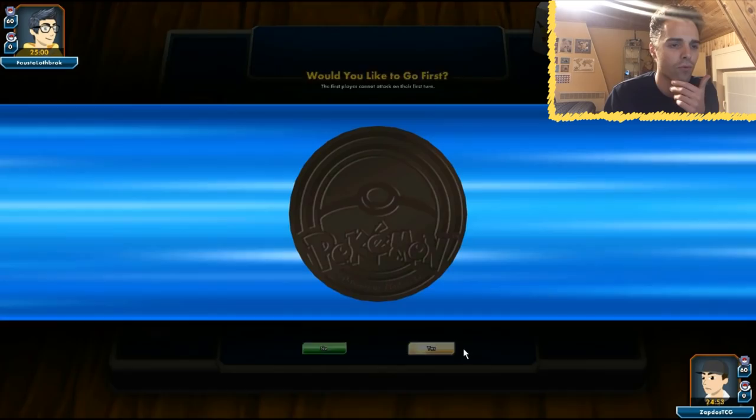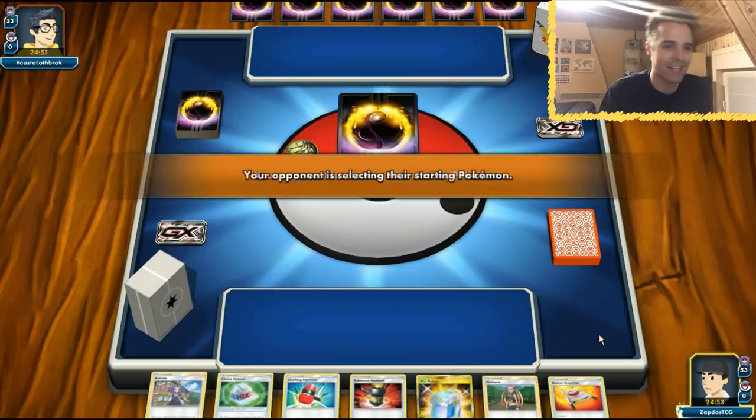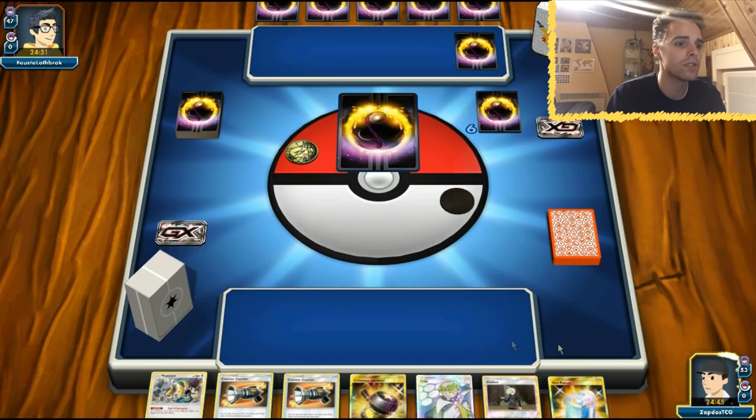We won the coin flip — we definitely want to go first. A first-turn Steven's Resolve would be nice. Our hand has Max Potion, Enhanced Hammer, Crushing Hammer, and a DCE. The opponent already seems to know what we're playing from the hand reveal. We even start with Regigigas, which is cool I guess, but our hand doesn't look very good overall.